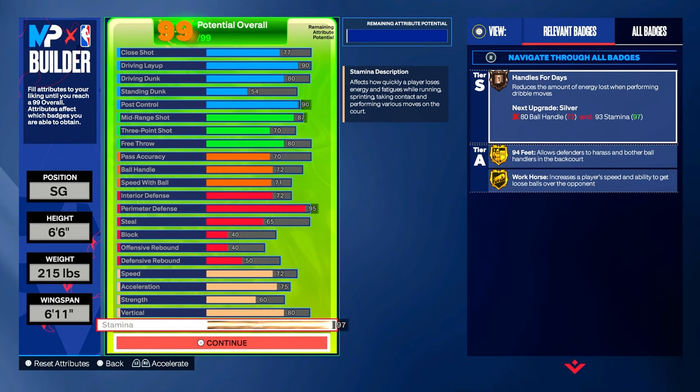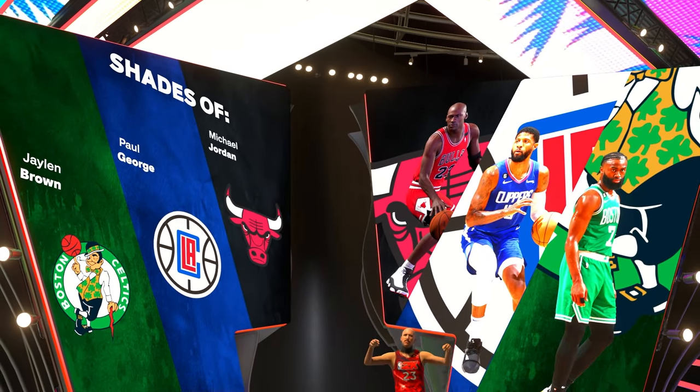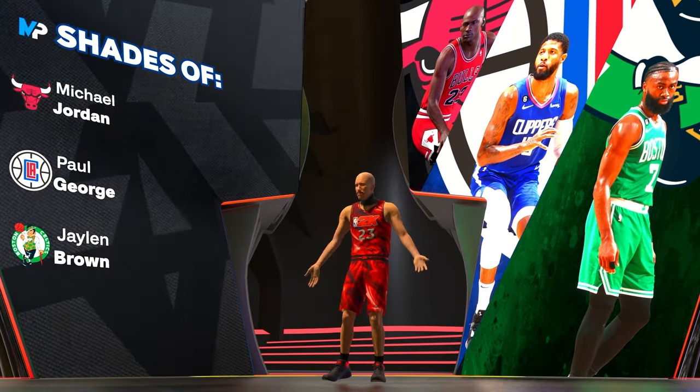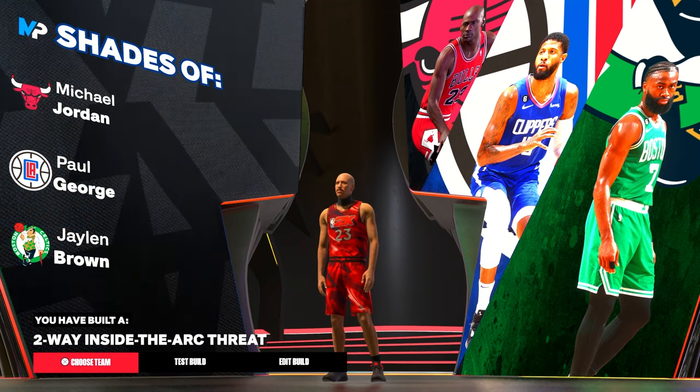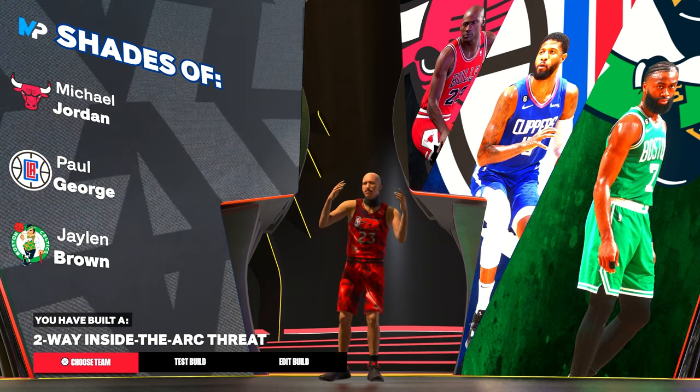I know you are all ready to see Michael Jordan pop out. Let's go ahead and click continue. Now that we click continue, we get our shades of the Bulls, Clippers, and Celtics — and there you see it: Michael Jordan, Paul George, Jalen Brown. You have made a two-way inside the arc threat — this is the prime Michael Jordan build.